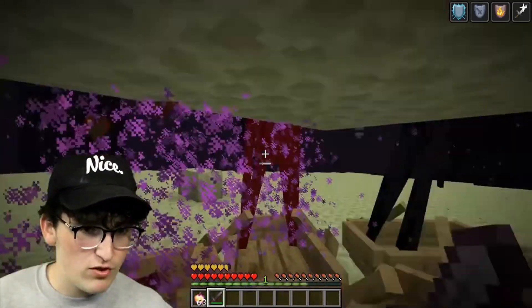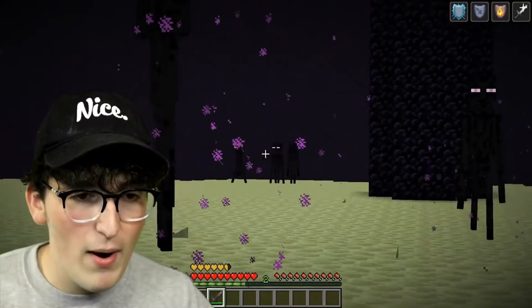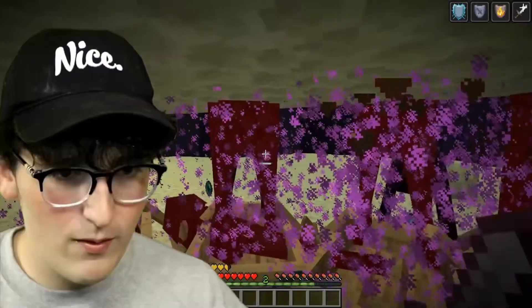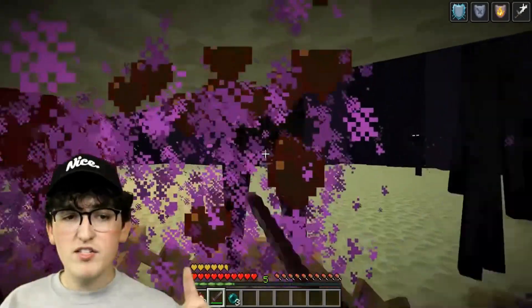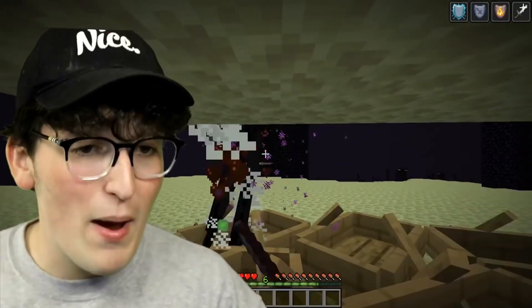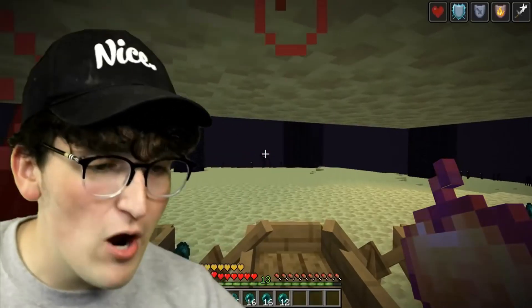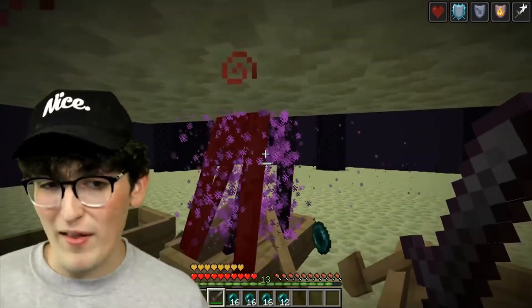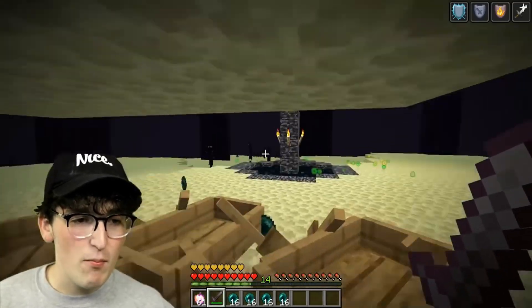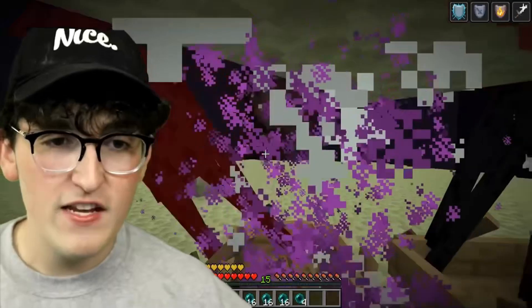We have a sword so we can start hitting them. Most of these endermen become one-hits after a while because they take so much damage from suffocating. I already have two levels - it's been like 20 seconds. I remember back in the day all the enderman farms were so complex - this is so much easier. I'm already level four. Do not underestimate the power of this farm. After about 13 minutes, I have three stacks of ender pearls, almost four stacks, and I'm about to get 14 levels. If I made this even bigger, it would be even more efficient. Forget all the old school enderman farms - this is way more efficient.